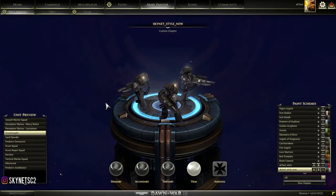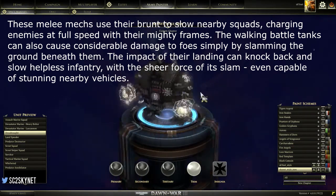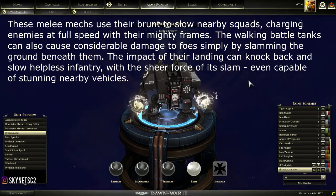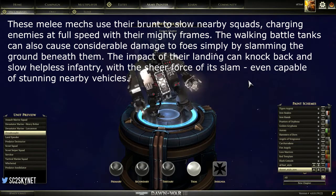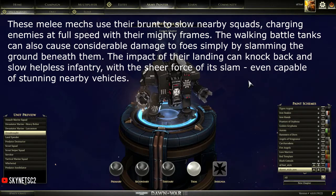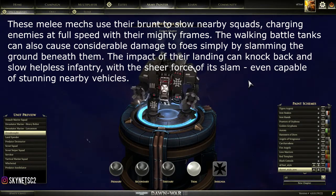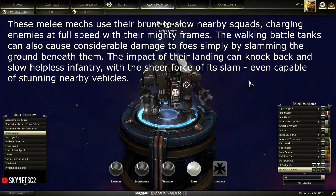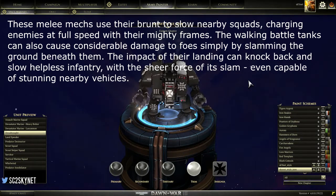The next unit is the Dreadnought, basically a heavy walker melee unit with no ranged attack. You should always build the Dreadnought in a drop pod. Why use the Dreadnought? If your opponent is going heavy on rangers or snipers that hit and run, your units won't catch them. So it's always a good decision to build a Dreadnought in the drop pod so you can drop it directly into your opponent's army.